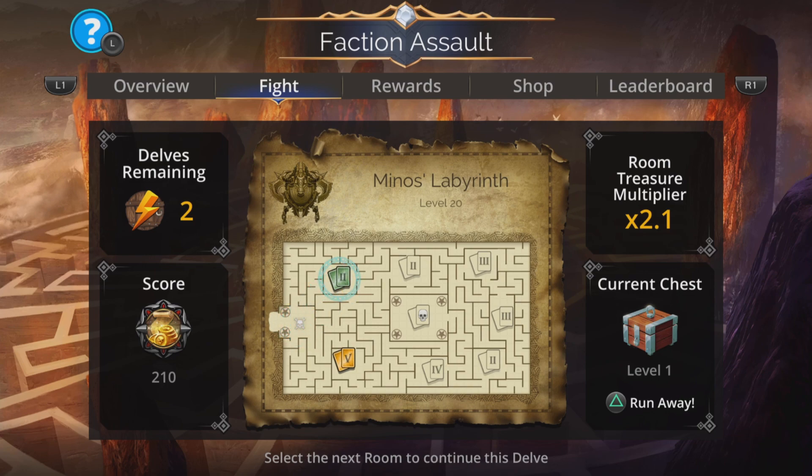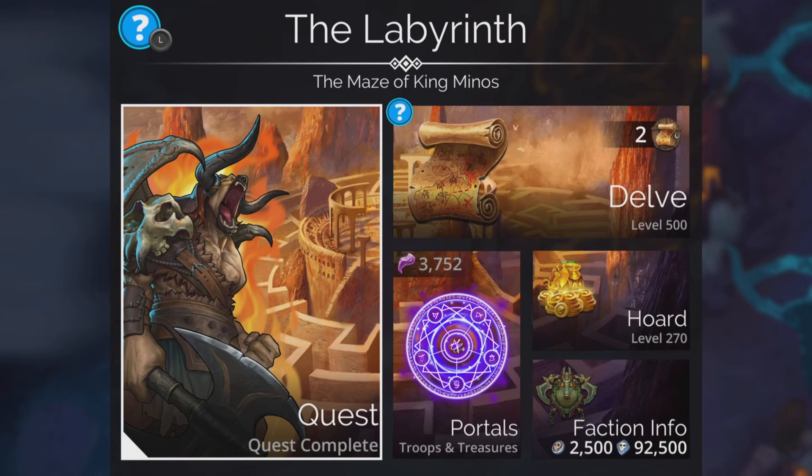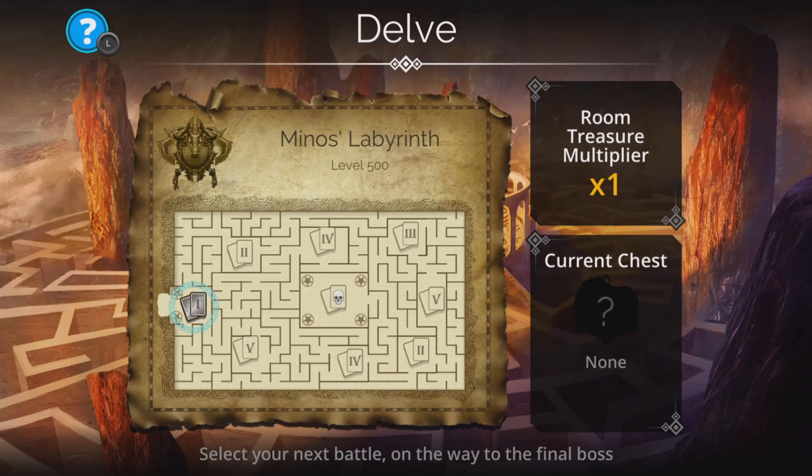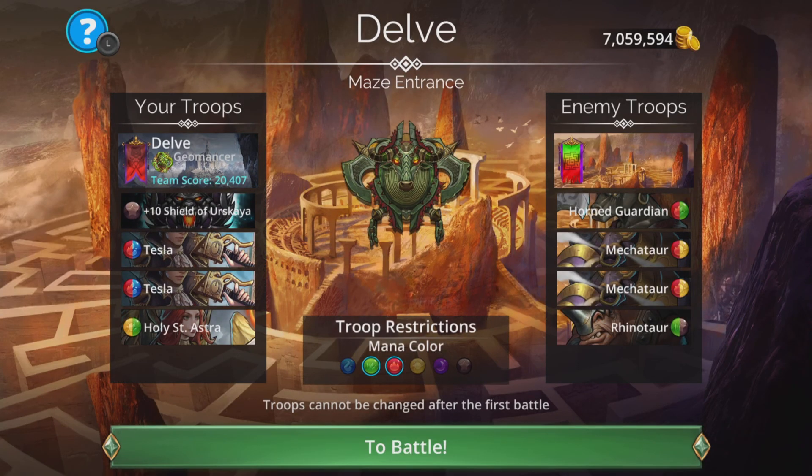Let's jump straight to level 500 in the delve. So the labyrinth level 500. I'll show this team just a couple of times because I'm sure some people know what's coming when you can use red. You almost cannot not use Tesla when there's a red delve. It's so good. It's absolutely ludicrous.